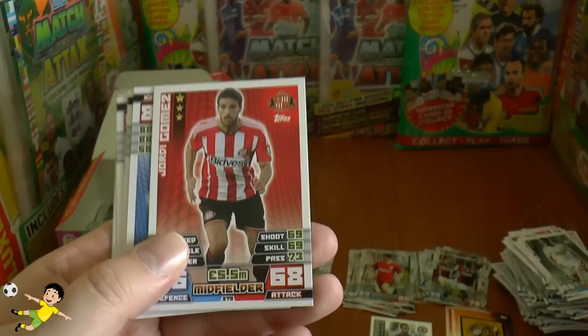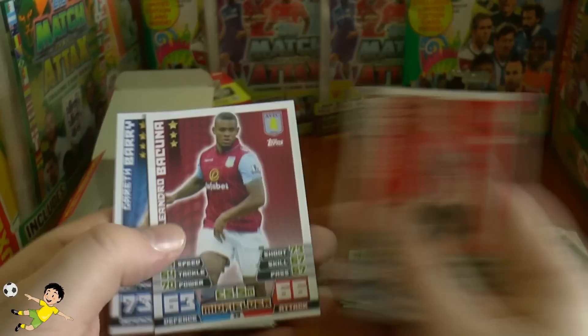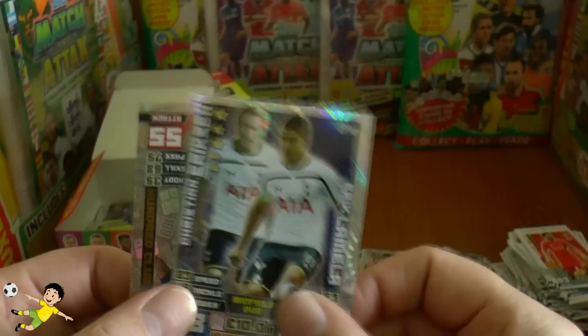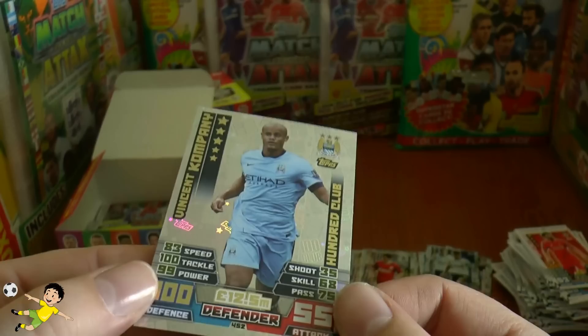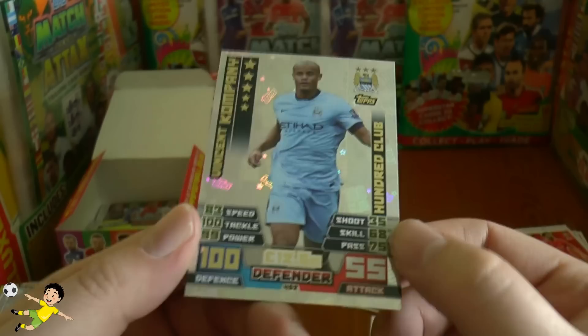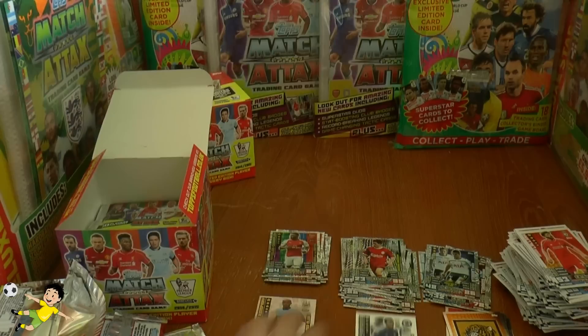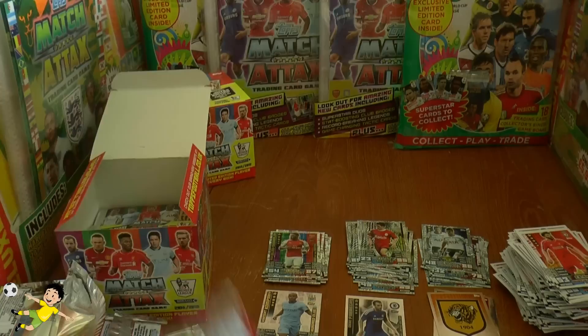Pack twenty: Yordi Gomez of Sunderland, Eden Hazard base card, Castaignos, Chadley, Davis, Barry, Lallana. Then the Spurs duo of Eriksen and Lamela — a very creative duo. The highlight of this pack is our first 100 Club card: Vincent Kompany — 100 defense, 55 attack. You can see the card shining with the Topps logo and the 100 Club text. A fantastic center back.